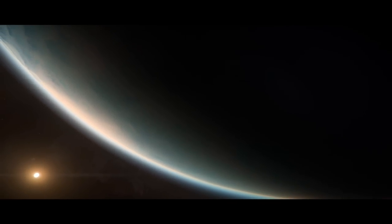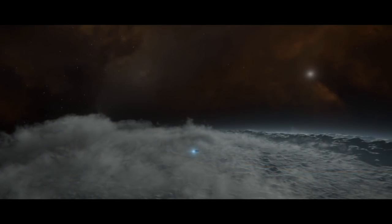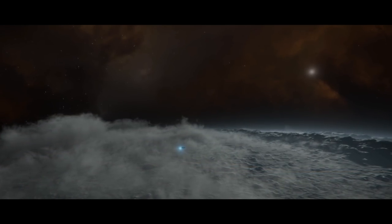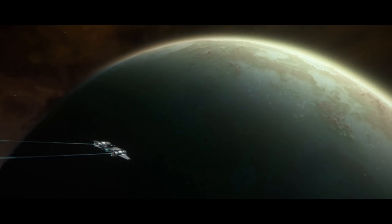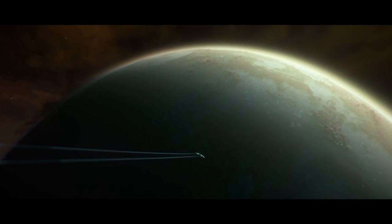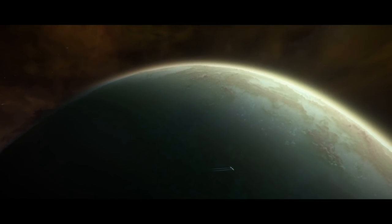The keynote presentation did show what some of these planets might actually look like. Pyro is a very hostile system — from its inferno of a sun to its crime-ridden environments, it's not at all a friendly place, and CIG wanted the planetary surfaces and the planets themselves to reflect this.